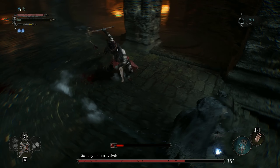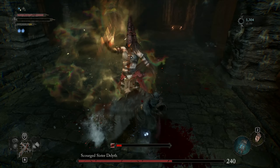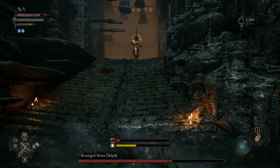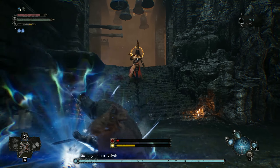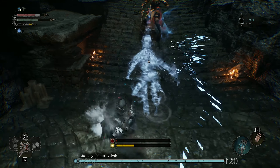After that, target the boss and use your other lantern ability to pull out her soul. After that, use some attacks to get her down to her next phase. I did this step backwards because it's my first try, so I suggest not doing that.